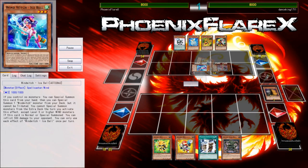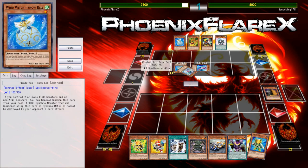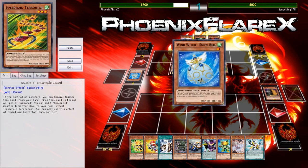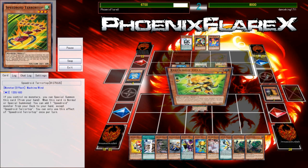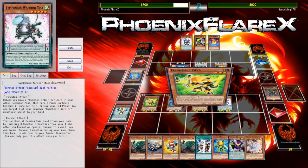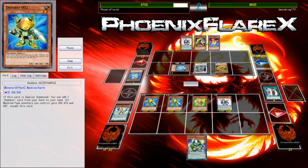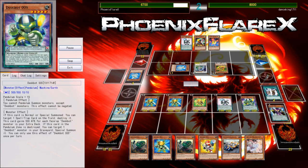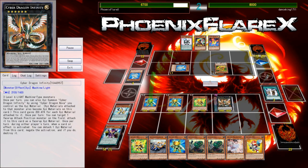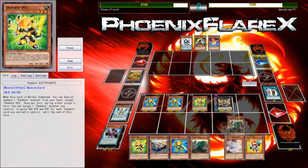Unfortunately for him, I open with one-ofs including Ancient Gearbox and, more importantly, Maxx C. He starts with Ice Bell into Glass Bell, and he just has to continue into my Maxx C or he can't make a play. He's already given me a plus one because of how Ice Bell interacts with Maxx C — when Ice Bell summons itself, it then summons Glass Bell from the deck as a separate action, so you draw two cards off Maxx C. Same with Magicians' Navigate, which summons Dark Magician from hand and a Level 7 Spellcaster from deck as two separate special summons, netting two Maxx C draws.